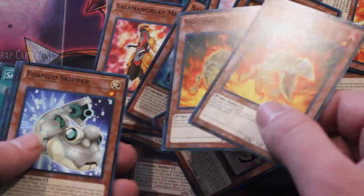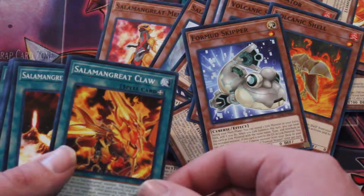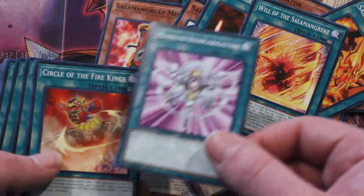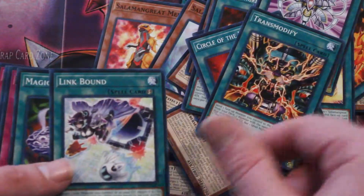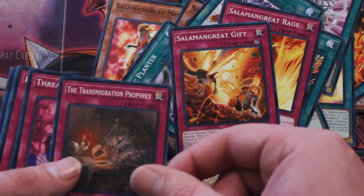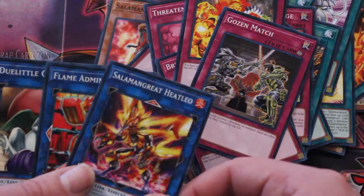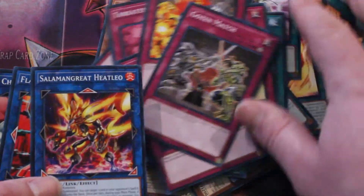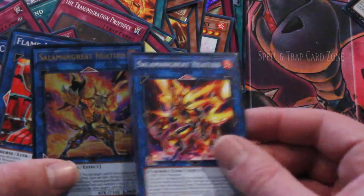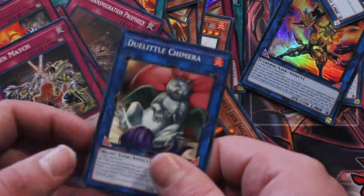We also get Red Resonator, two Volcanic Shell, and Formud Skipper — never heard of it. For the spells we get Salamangreat Claw, Salamangreat Sanctuary, Wall of the Salamangreat, Monster Reincarnation, Circle of the Fire Kings, Transmodify, Link Bound, Magic Planter, Salamangreat Roar, Salamangreat Gift, Transmigration Prophecy, Threatening Roar, Break-Off Trap Hole, Backfire, and Gozenmatch. We also get the normal artwork version of Heatleo — so this is the original and this is the alternate, you can see the difference there. You also get a Flame Administrator and a Duel Little Chimera.